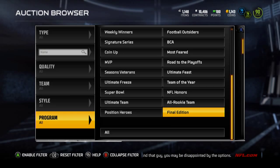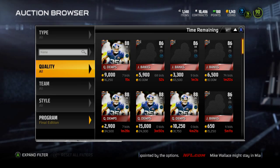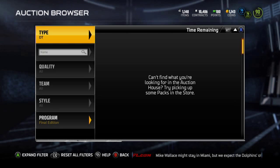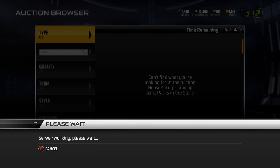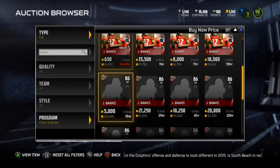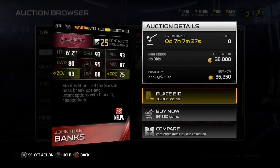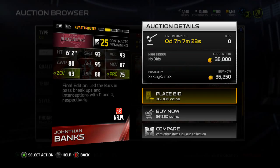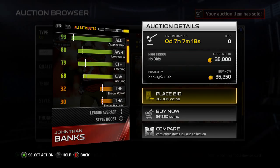We're going to start out with Jonathan Banks, cornerback for the Bucks. Let's hop into this corner. Jonathan Banks is currently going for pretty much 15k. He's an 86 overall with 93 speed, 93 acceleration, 80 awareness, 95 agility, 87 man, 93 zone, 88 press, and 77 play recognition. His catching is 79, so he can intercept some balls.